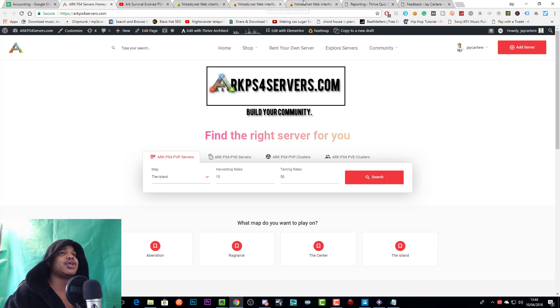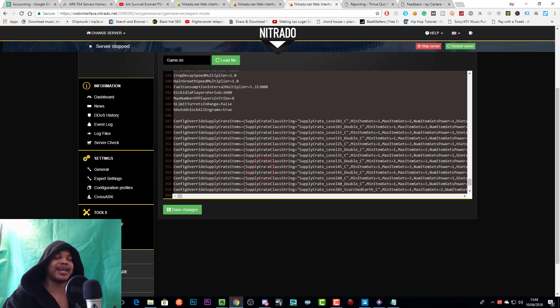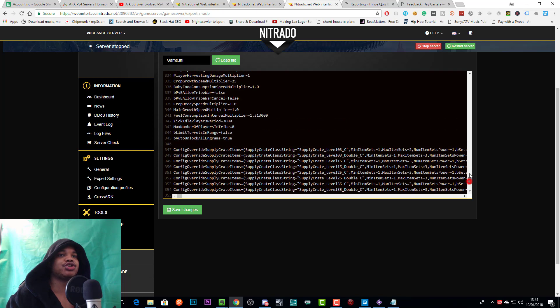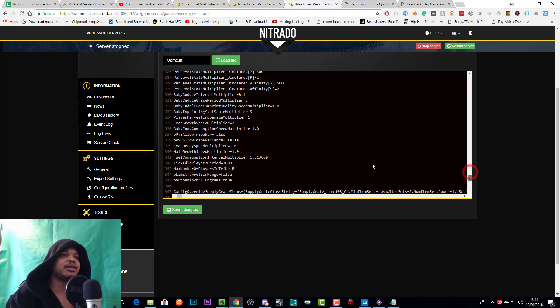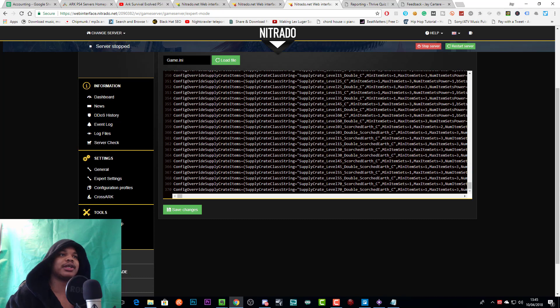So let's go to our server. I highly suggest you copy your settings to a text file before doing something like this, because there's no telling — you may roll back and then lose all your edits and that sort of stuff. So you really should copy everything in your Game User Settings to a text file so that you can copy it back over if you do lose your settings.